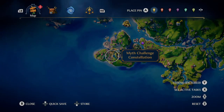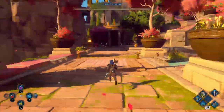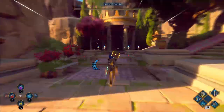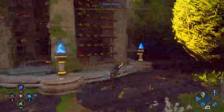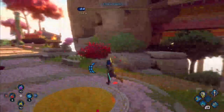Yeah, Myth Challenge Constellations. So what you have to do is get a bunch of balls — a bunch of blue balls, or orbs. Most of them are relatively easy to get. For this one, you shoot a guided arrow in here to set fire to the brazier.